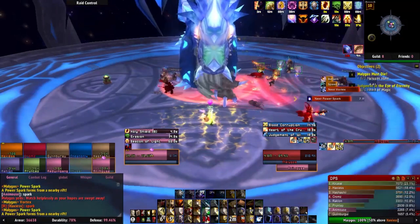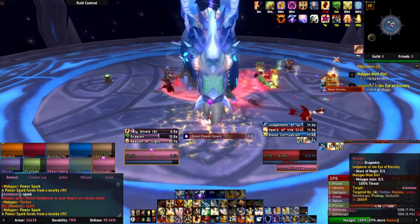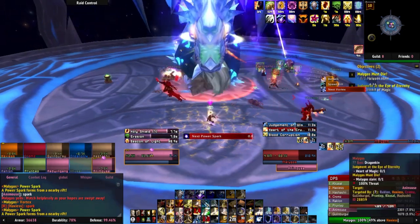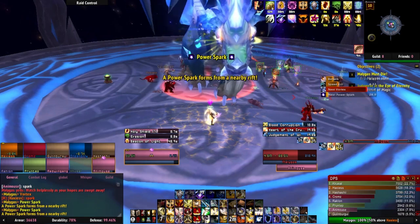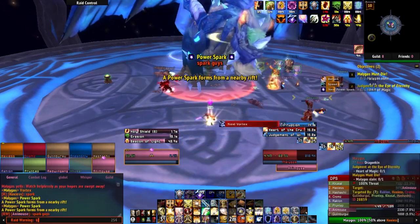Malygos will also cast Arcane Storm throughout the fight, which requires healers to raid heal the random number of targets hit by this for around 10,000 arcane damage. But one of the most important abilities Malygos has is Power Sparks.